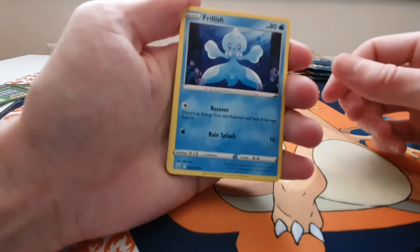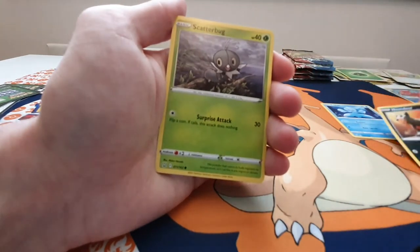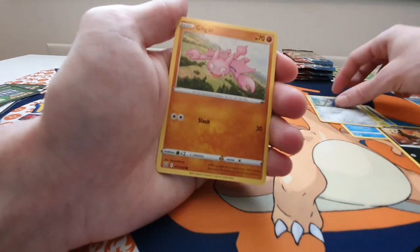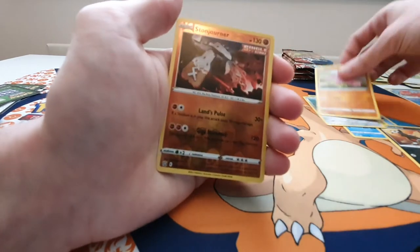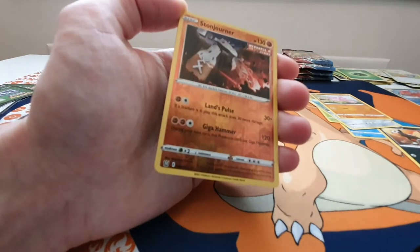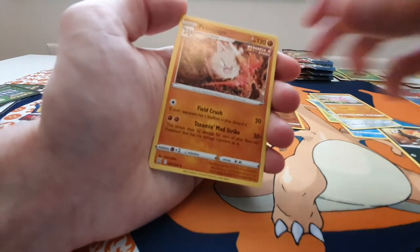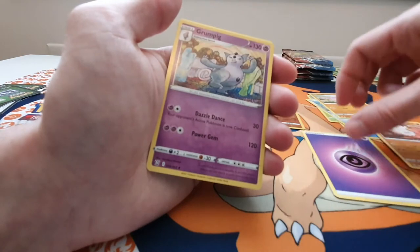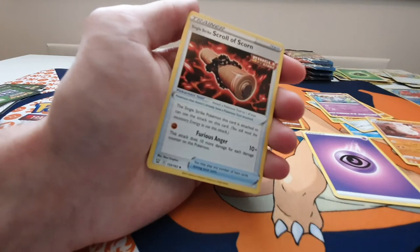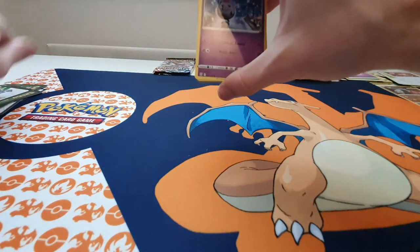We've got Frillish, Single Strike Houndour, Scatterbug, Honedge, a Gligar, a Single Strike Reverse Holo Stonjourner, a Single Strike Primate, Energy, Grumpig, Single Strike Scroll of Scorn, and a Brokish.